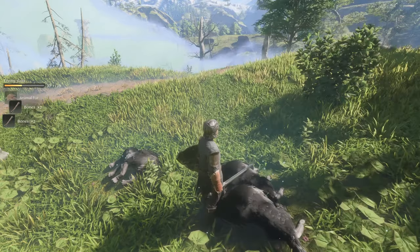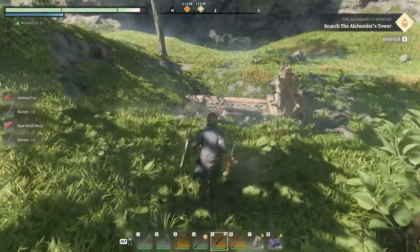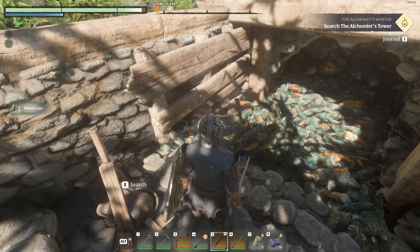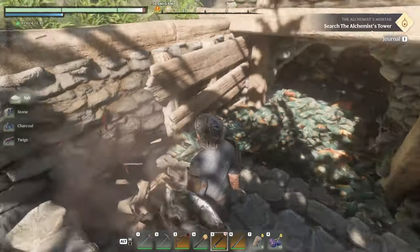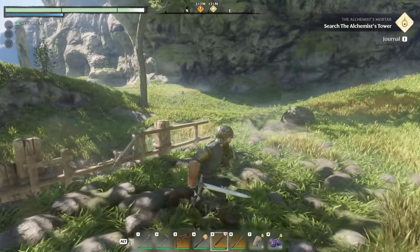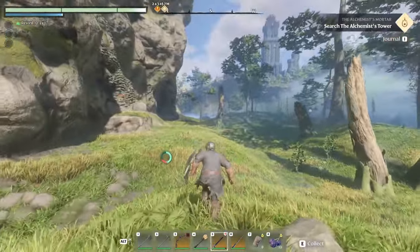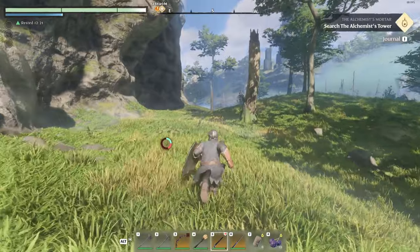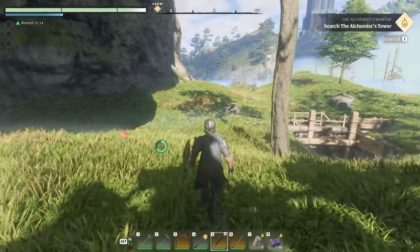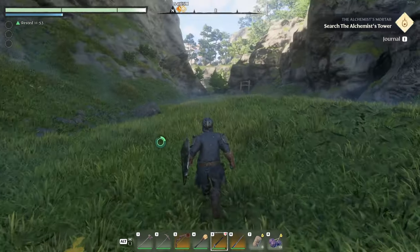This takes us back to where we fought the first matron and completed the alchemist's quest. There's a mine or pit right here — let's check it out, though watch out for packs of level 7 wolves if you're lower level than me. We're currently level 9 or 10, so not much threat. It looks like just another flint mine with some loot. From last episode, if you find any random graves laying around, dig them — I found a legendary chest that way. That in front of us is the Alchemist Tower.